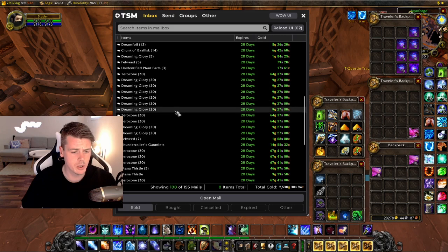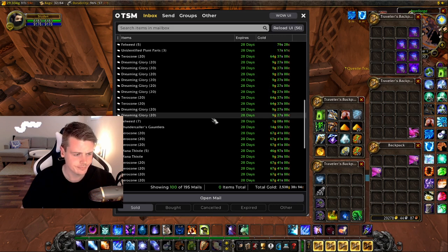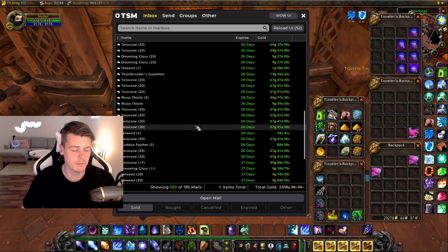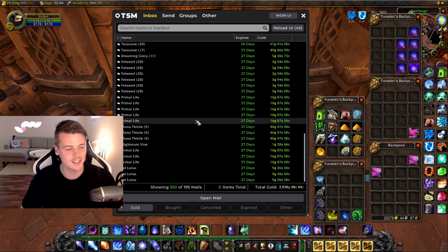More herbs — Dreaming Glory right here. Got a blue item that dropped, only 15 gold for that one though. It's just a bunch of Terracone. The price on it dropped this weekend, which was bad timing since that was when I finished the video and was finally about to sell it.